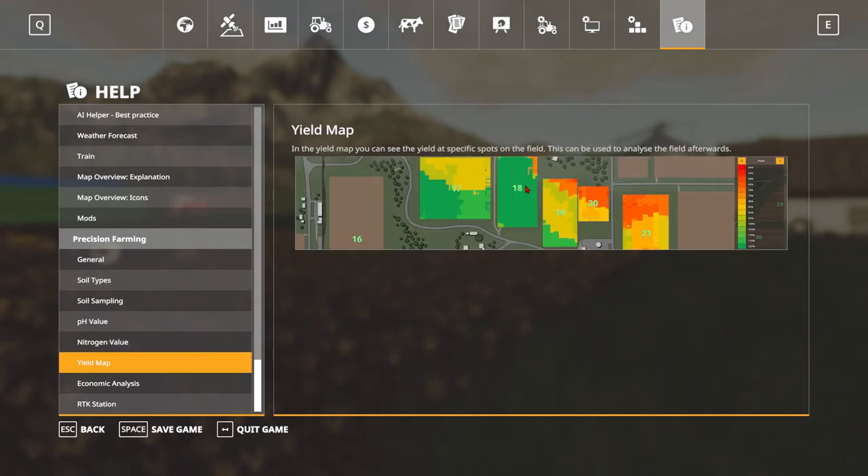Then we have the yield map. In the yield map, you can see the yield at specific spots on the field — this can be used to analyze the field afterwards. So you can see that these fields have pretty good yields, but yield up here isn't the greatest. It's very realistic, because in real life your whole field isn't going to have the same amount of yield — you're going to have little splotches that aren't going to have as much yield as others.